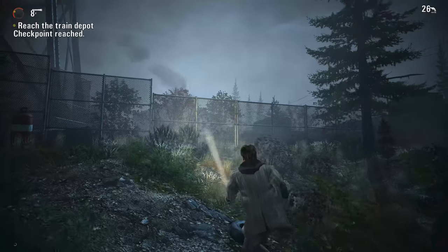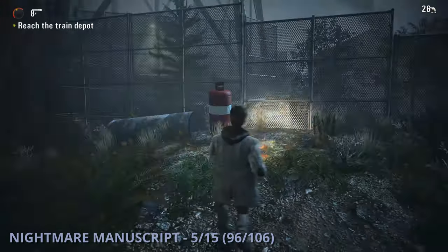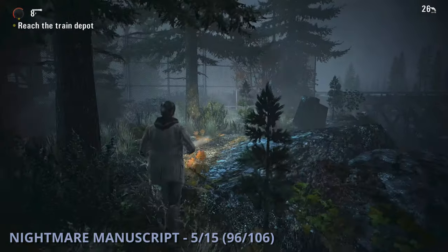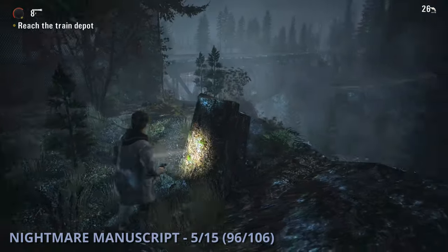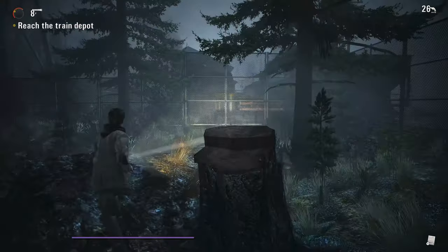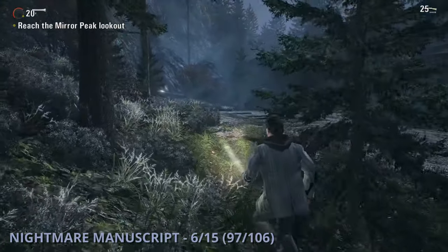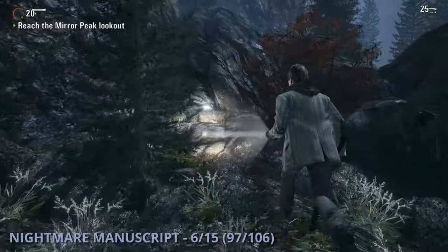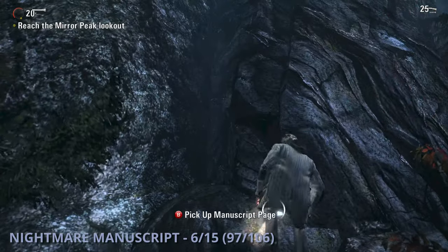The fifth nightmare manuscript will be a bit into episode 3. After the radio station, you'll get to the bridge with all the poltergeists. Once you get out of that, you can go up the hill to the left and find this one from on a tree stump. Nightmare Manuscript 6 is going to be once you get to the graveyard with the fast Taken, and instead of going to the right when you get to the ghost town, you're going to go to the left to find this one.